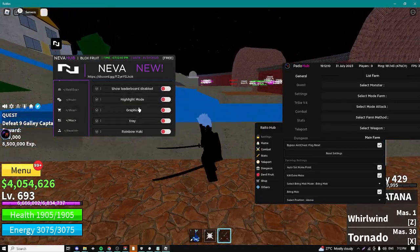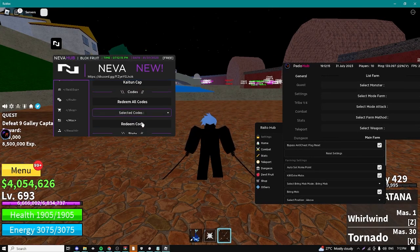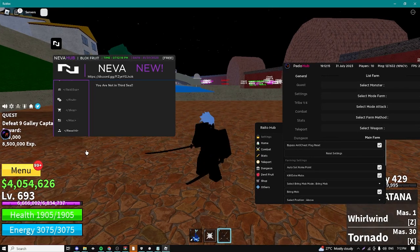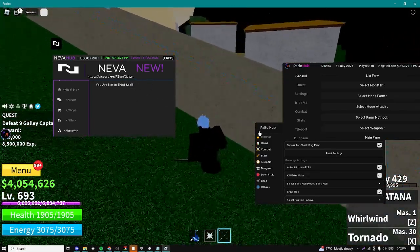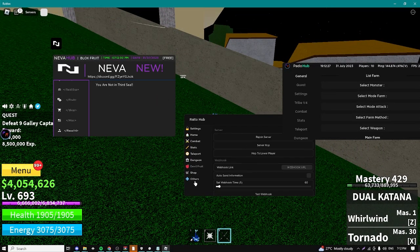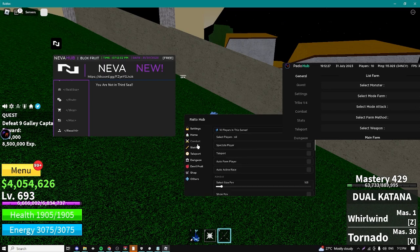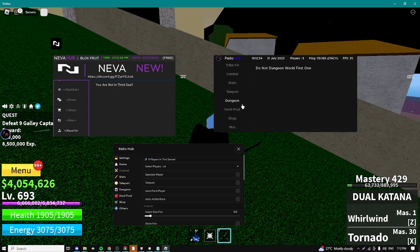We have a misc tab with really random settings you can check out. We have redeem all codes. Finally we have race v4 but we obviously need to be in the third sea so that's why I can't use it. For the next hubs we basically have the same features but they're going to be a little bit different, which is why you should get all three scripts. For example here we have dungeons and a tribe v4. That was basically it for the entire video - if you enjoyed it make sure to leave a like, comment, and subscribe. Thank you so much for watching, peace.